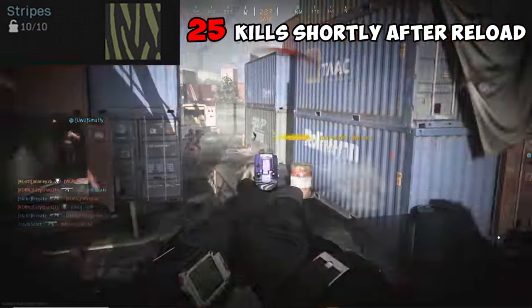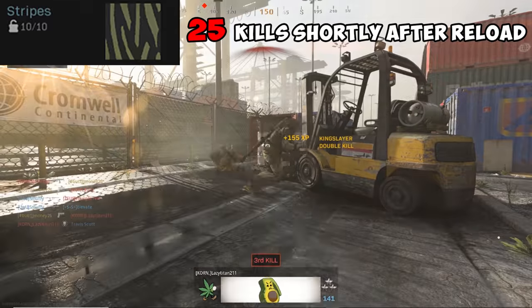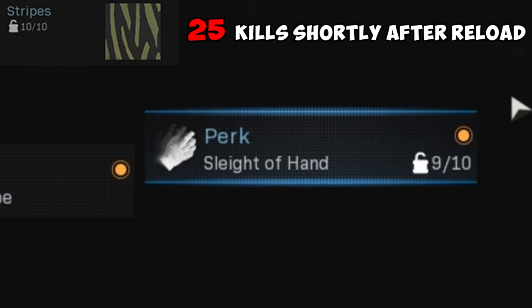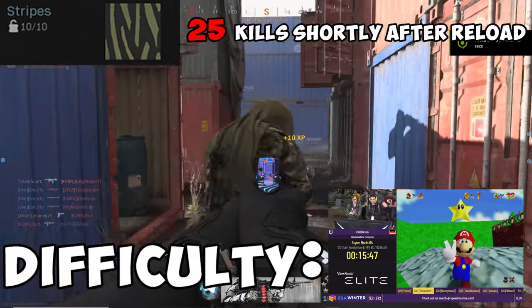For Stripes, you need to get 25 kills shortly after reloading. Pistols usually have a limited number of shots, so you'll be reloading a lot anyway. If you're still struggling with this challenge, the shoot-and-reload-before-a-fight trick works great. Difficulty? Effortless.